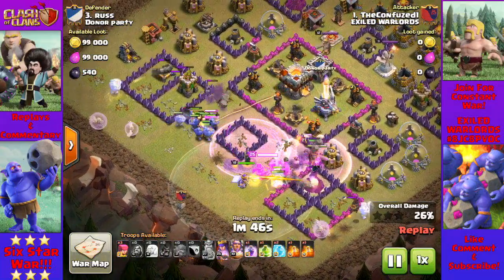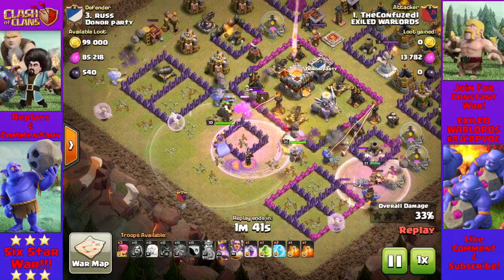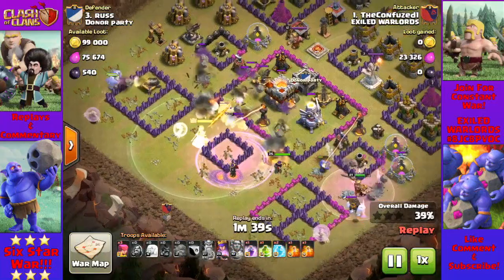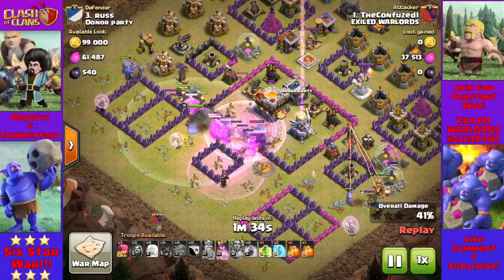A mini bowler walk on the left and the right formed a funnel, and the rest of my troops were sent right down the middle. I pretty much knew this was going to be a three-star from the start. This was a terrible base design, which was perfect for a bowler attack, and this is a very rushed base.